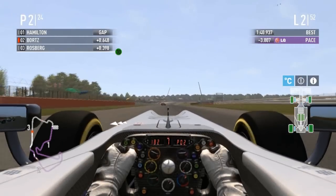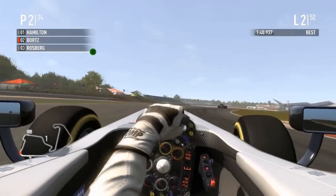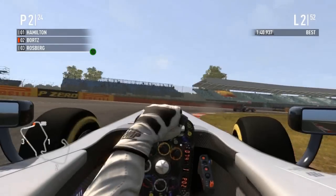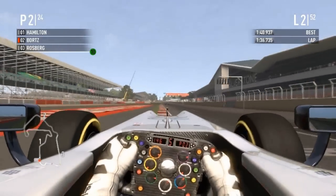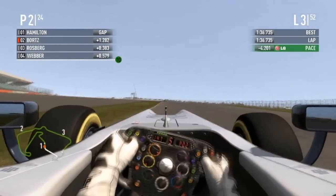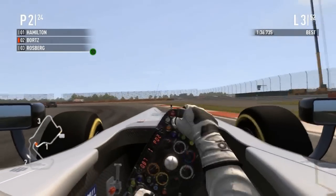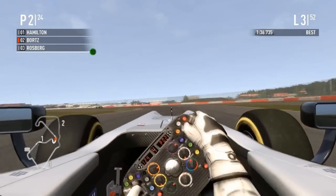Hamilton is pulling a substantial gap to Bortz — we saw he had the top speed advantage on this section. Hamilton is faster, and now we'll have a fight with Rosberg on our hands. It's looking like this won't be a race of how far up Bortz can go, but how many positions he can keep. The gap to Hamilton is now 1.3 seconds. Bortz won't have DRS on Hamilton — that's the detection zone — but Rosberg will have DRS on Bortz.